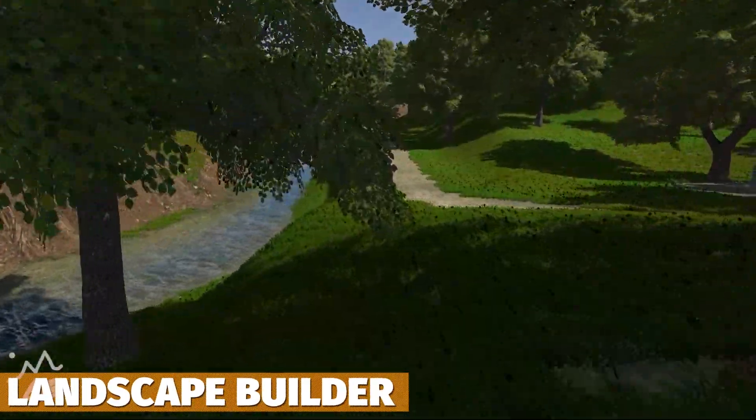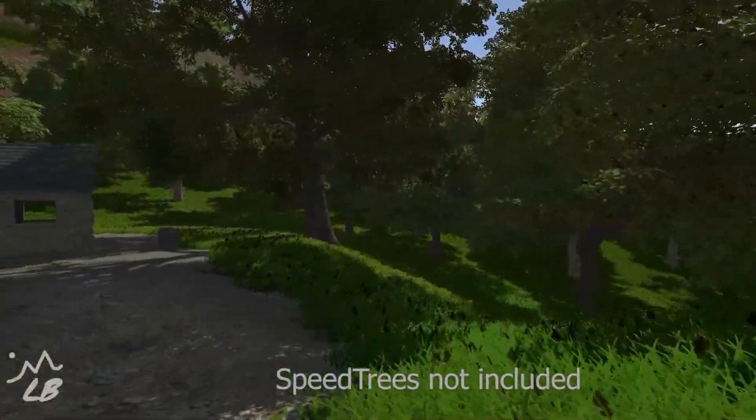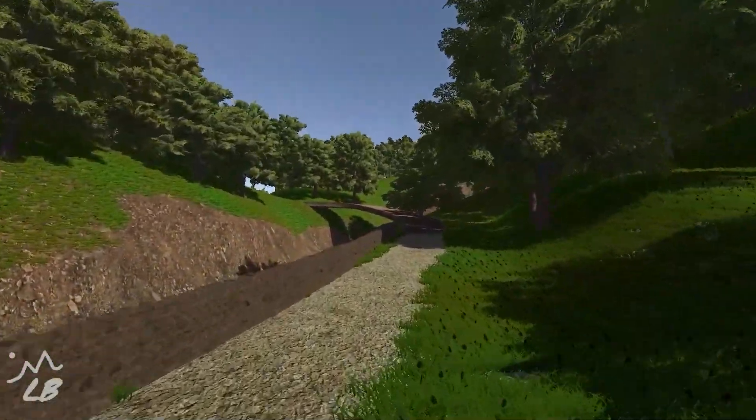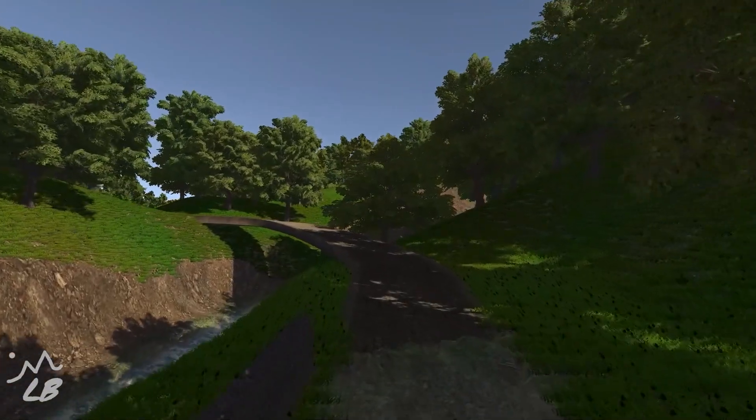Next one is the Landscape Builder, which helps you create procedural landscapes across all pipelines. It does everything procedurally — from texturing the environment, to the trees, to adding grass, to doing object placement.